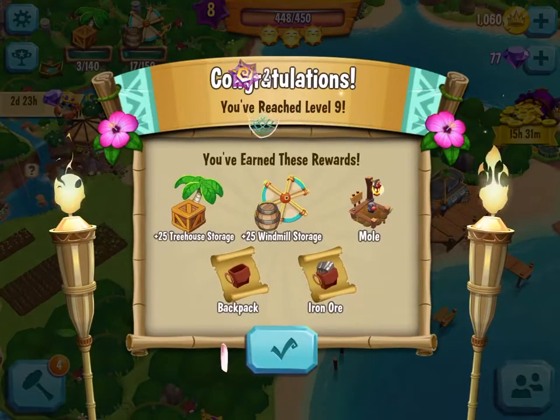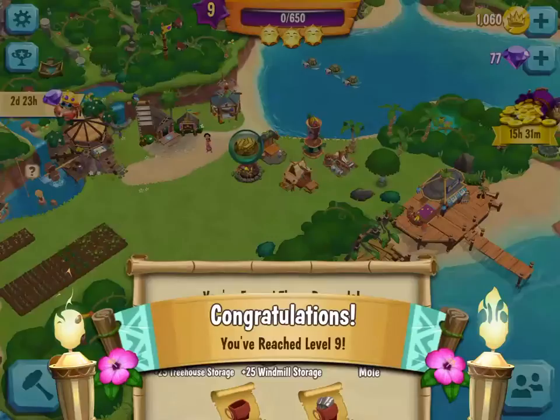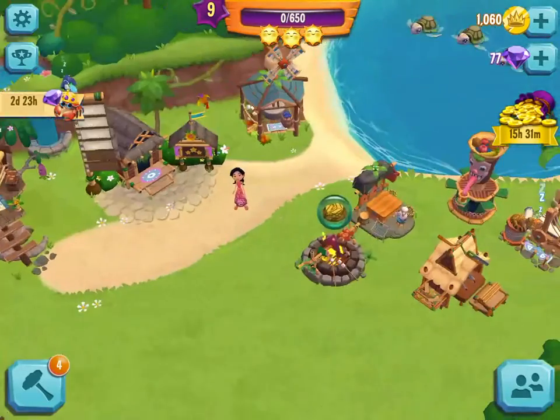Yay! We reached level 9! So we have 25 treehouse storage, 25 windmill storage, a mole, a backpack, and iron ore. Ooh, look — it's a grilled pineapple!